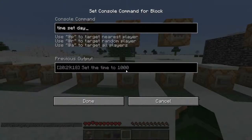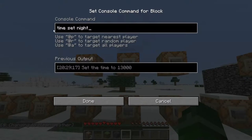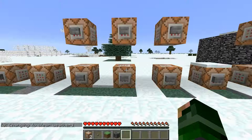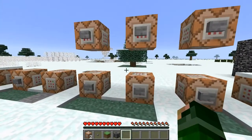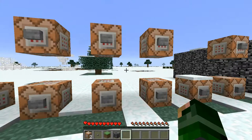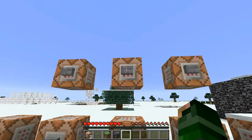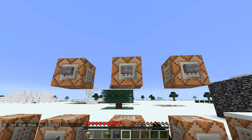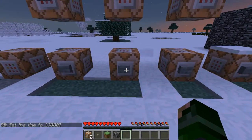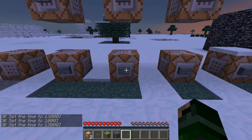There's something you could do with this — I might show it at the end of the video. Time: how you set the time is 'time set' and what you want, like night or day. You can change it to 14000, 12000, 8000, 8800 — I don't know the specifics of time numbers. Time set 1000 is morning, time set 13000 is evening.